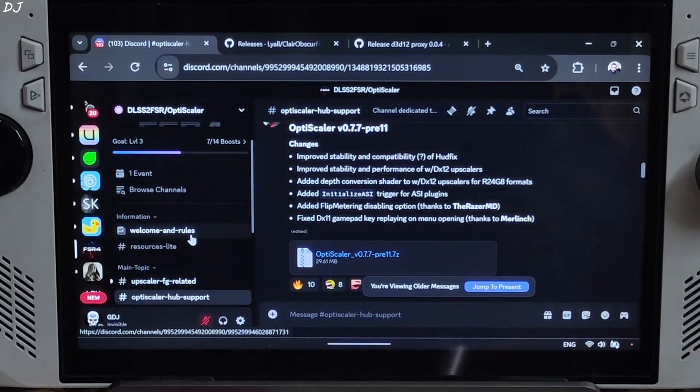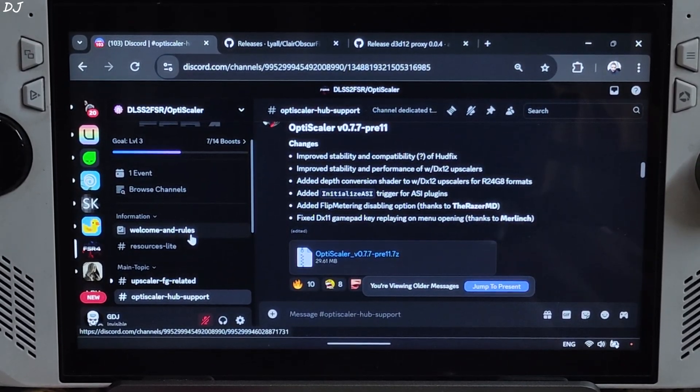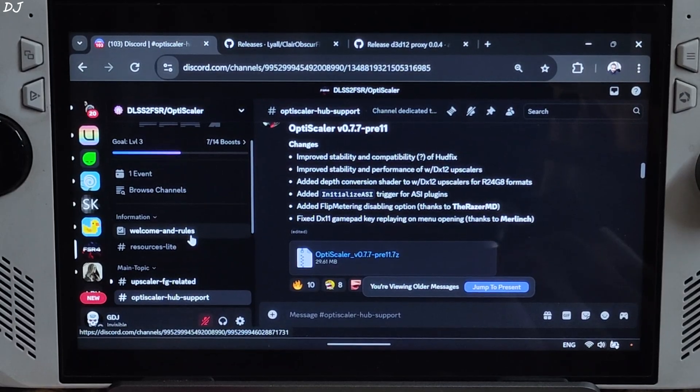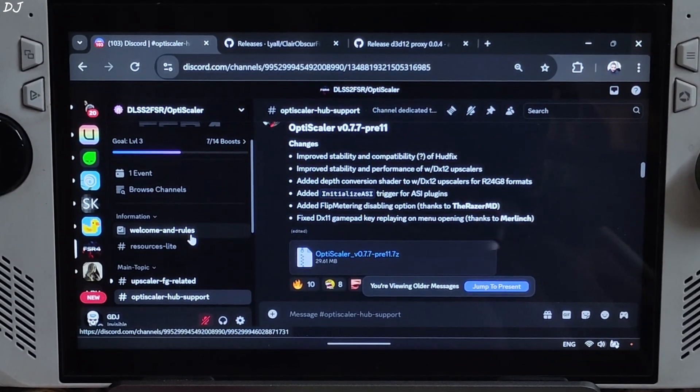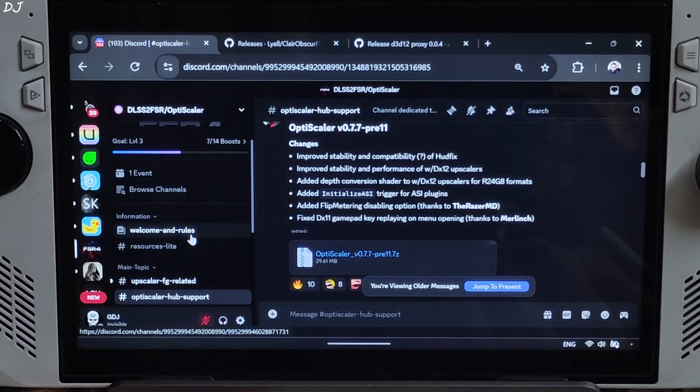Welcome back guys. In this video I will be updating my OptiScaler FSR Frame Generation Guide for Clair Obscure Expedition 33. Older builds of the OptiScaler mod are not stable in this game and cause the game to crash randomly. The latest Daria build of OptiScaler version 0.7.7 Preview 11 improves OptiScaler's FSR Frame Generation and stability in this game. Make sure you are using this build or anything newer than it for Clair.